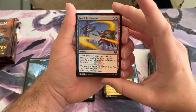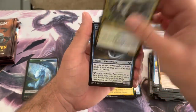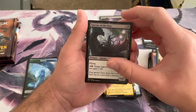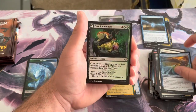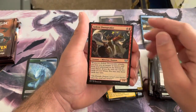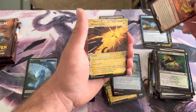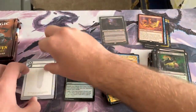Next pack — commons are Teach by Example, Thrilling Discovery, Needlethorn Drake, Vortex Runner, Pigment Storm, Tangle Kelp, Specter of the Fens, Stone Rain Spirit, Frost Trickster, Pest Summoning. Uncommons are Quandrix Apprentice, Ardent Dustspeaker, Miner's Guidance. Our rare is Efreet Flamepainter, our Mystic Archive is Defiant Strike, and the token is a modal token.